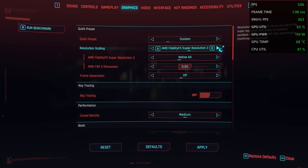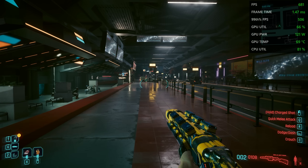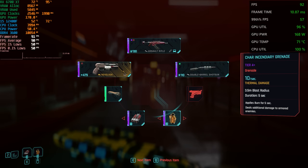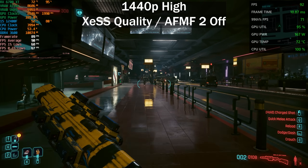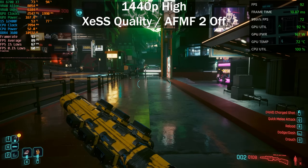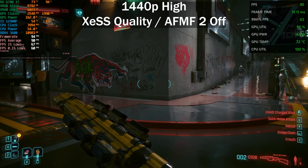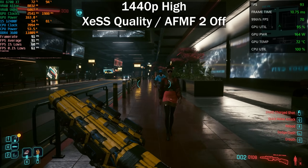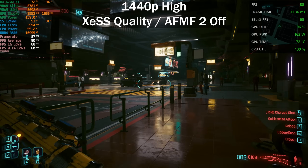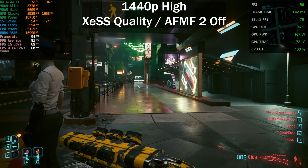What we're going to do is show how to make Cyberpunk look good and performant. We'll be using XeSS set to quality mode with no frame generation enabled. I just want to show the base frame rate - resetting our numbers in the same area I tested FSR 3 frame generation previously. We're getting around 80 to 90 frames per second. We are slightly CPU bound here with the 12400F. Frame times are pretty good - actually a pretty good experience here.